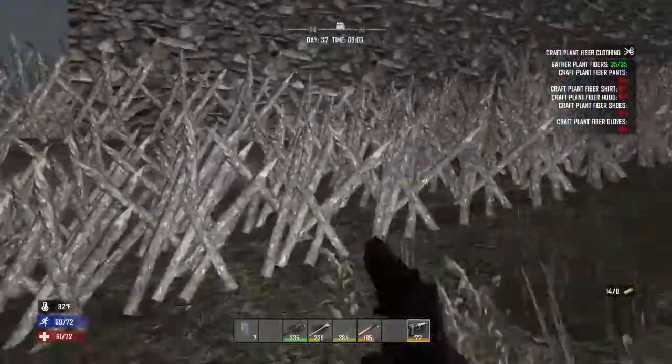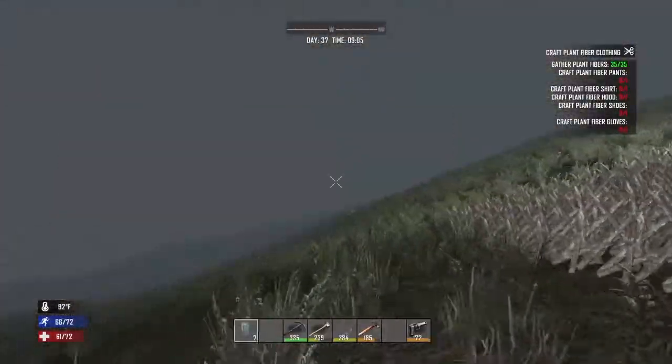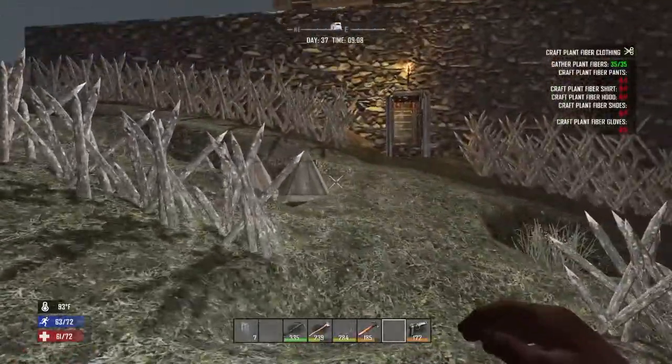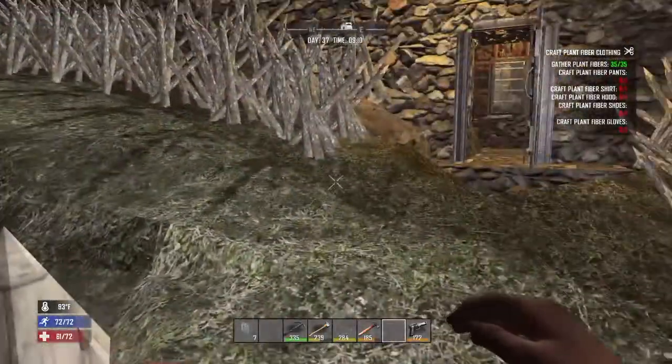It kind of breaks into three sections the whole way around, so we're pretty good when we get big mobs of zombies coming. Honestly the spikes destroy the zombies, especially the cone spikes — if they fall in there, good luck getting out.